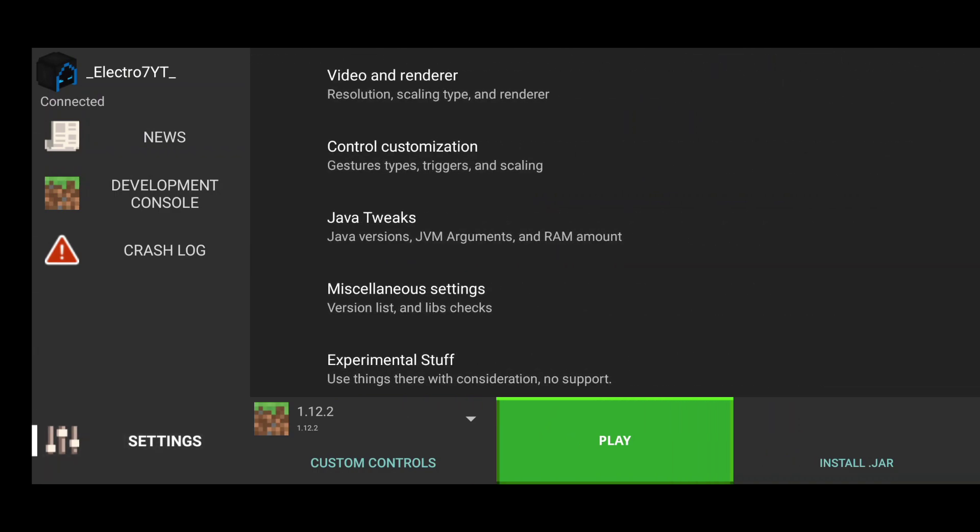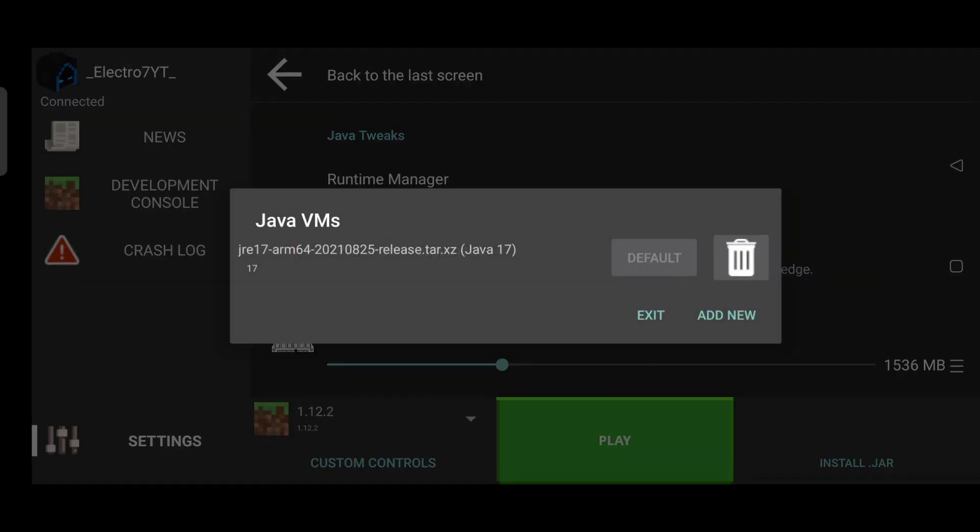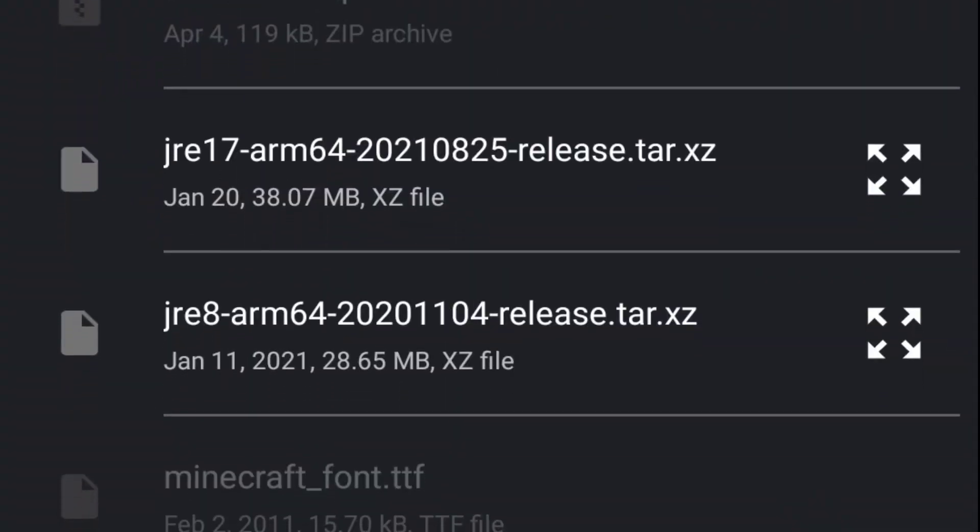After you have installed, do this: go to settings, then tap on Java Tweaks, then Runtime Manager, and add Java 8. If you already have Java 8, then it's okay — nothing to do.